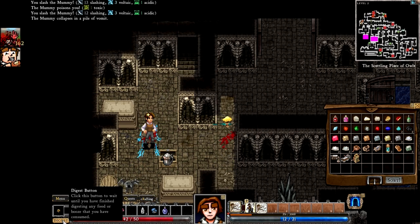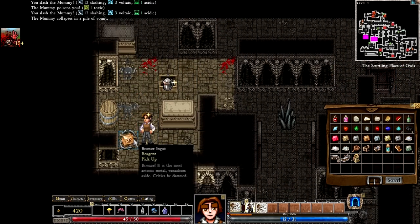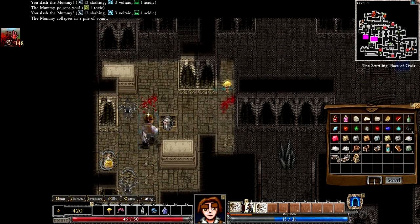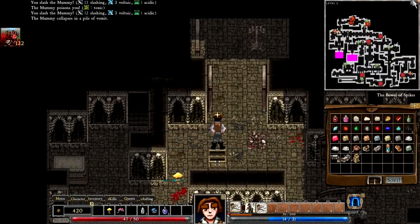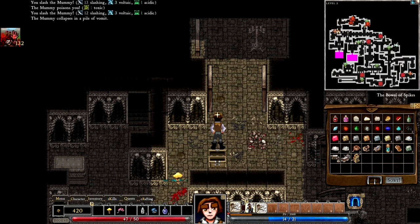There we go. Some barrels. Bronze ingot — oh yes, we like ingots around here, we'll take plenty of those. Oil of vitriol — I don't really fancy it. Stone coffin. And the stairs down. We are doing very well. There's not much dungeon left to explore on this level. It looks like there's a little bit up there, and then the stairs down are right here, so we can go down to the next level.